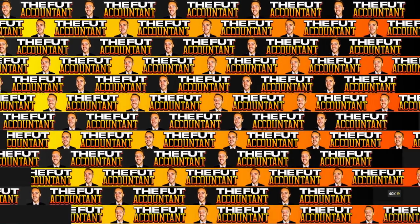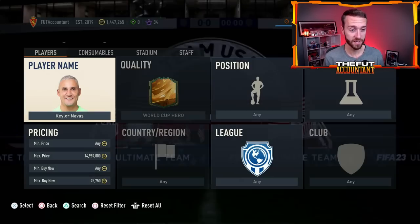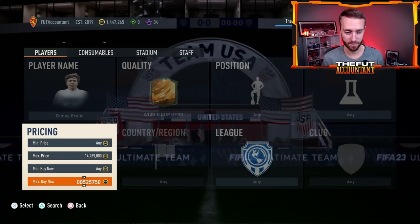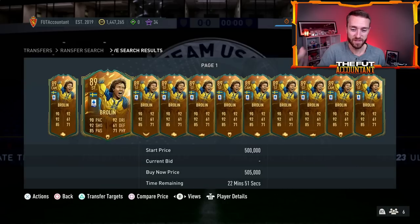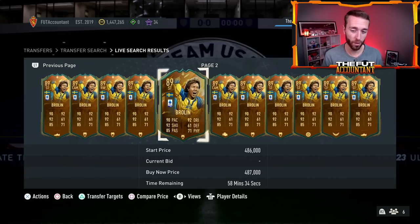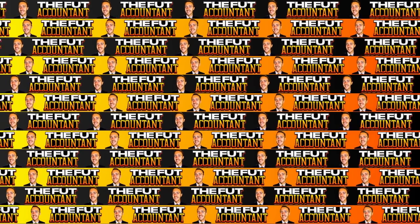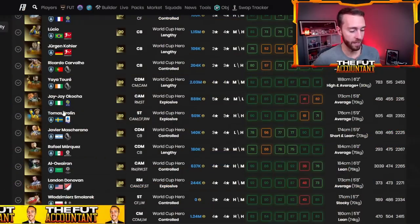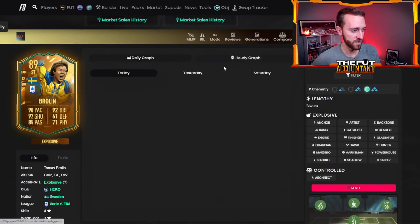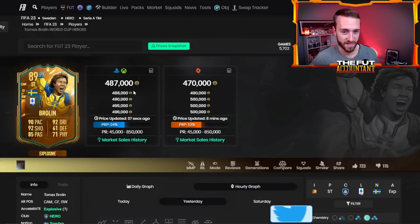That's everything you need to know with the fodder and SBC side of things. Let's talk about these heroes on the market because a lot of their prices have dropped considerably over the past couple of days. Take a brand new hero like Thomas Brolin — he was literally 700,000 coins over the weekend, around 700K on Saturday, and now he's 487. You notice on their graphs that their prices are going down a lot.